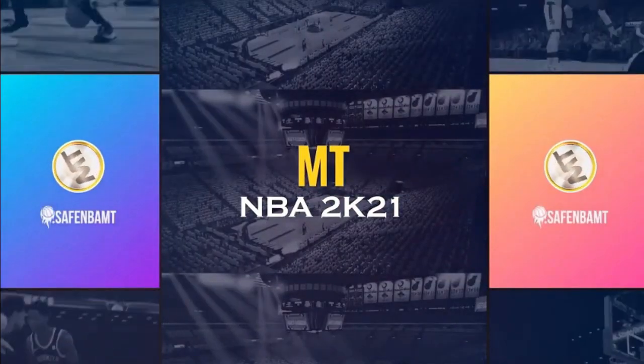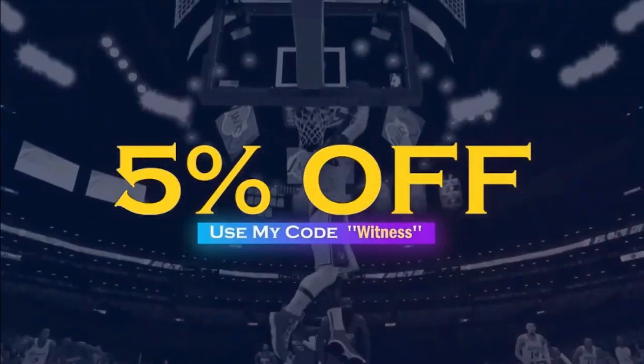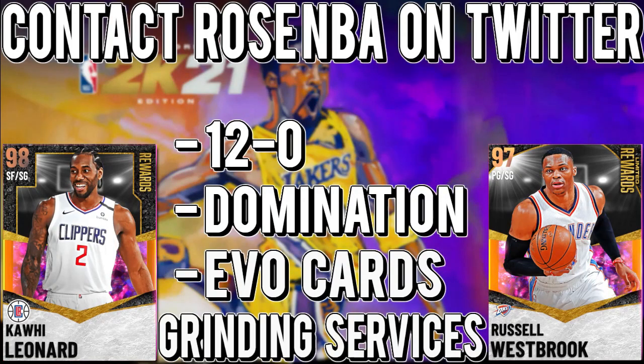If you want cheap and reliable NBA 2K21 MT, go contact safembamt.com and use code WITNESS for a 5% discount. If you need to go 12-0, complete domination, evo cards and other grinding services, go contact RoseMBA on Twitter. Link for that will be in the description.